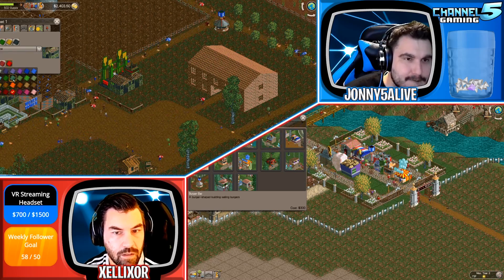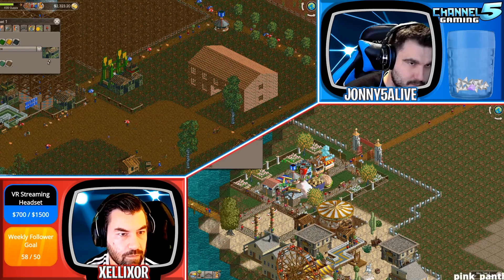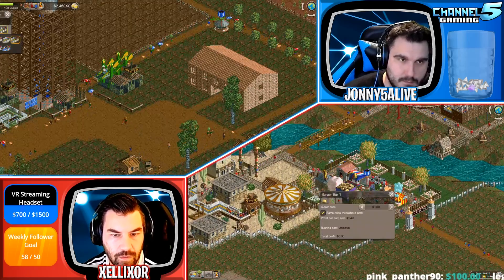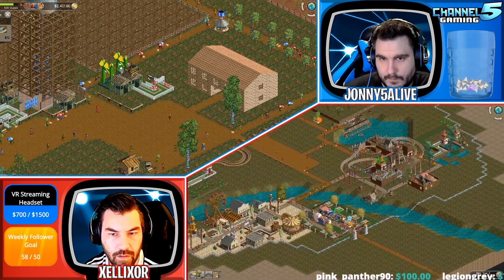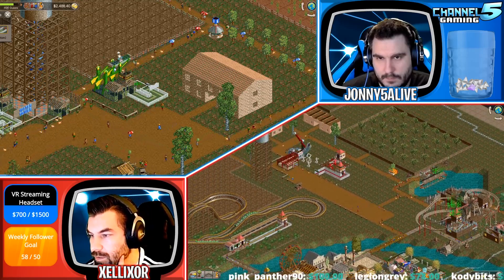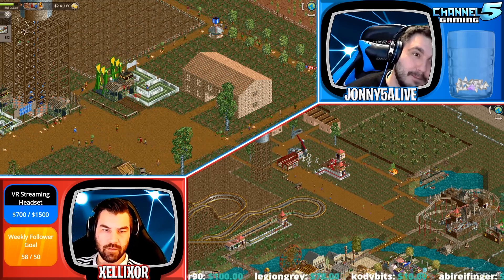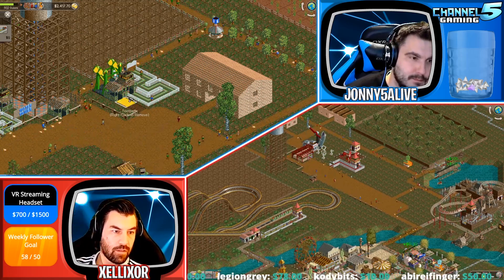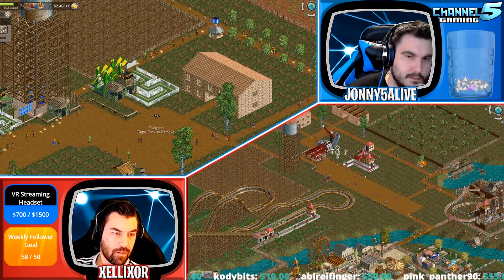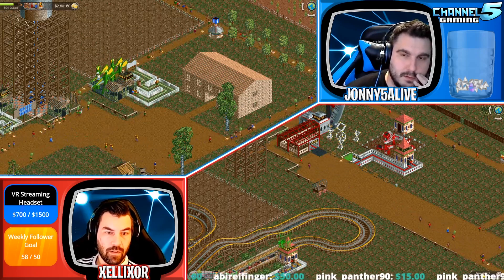There's a pizza thing, right? No burgers yet. Put in a burger stand. That's really cheap for a burger — two-twenty. You want to do a raffle? It's giving a message on the Discord: stay to the end of the stream for a game giveaway. Yeah, we can do a giveaway. There's just vomit everywhere.